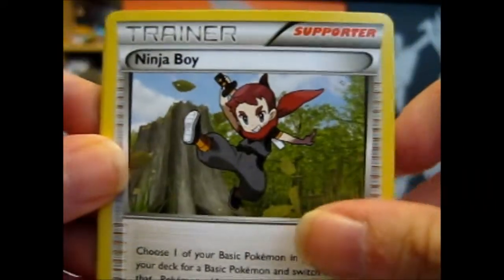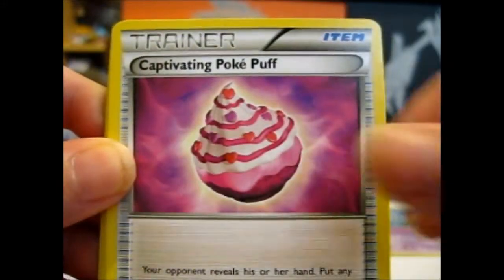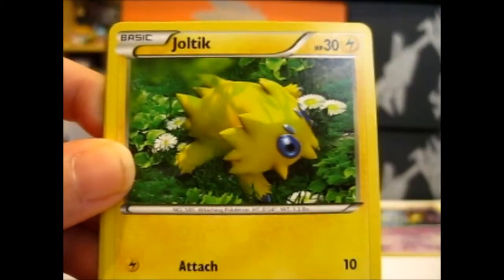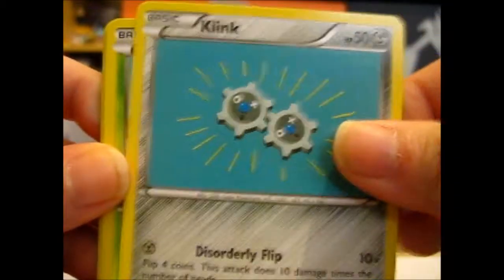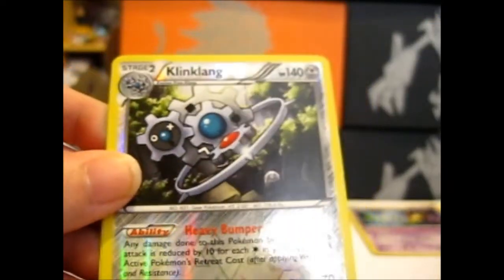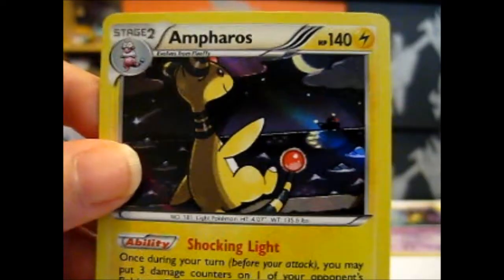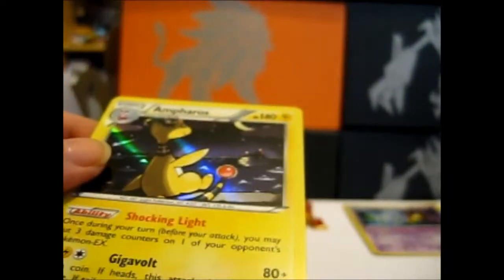From the second pack: Ninja Boy, Drifloon again, Captain Beating Poképuff, a Foongus mushroom, Pawniard, Joltik, Klinklang, Tangela, a reverse Klinklang, and Ampharos. So far it's two for two, which is great, though nothing too captivating.